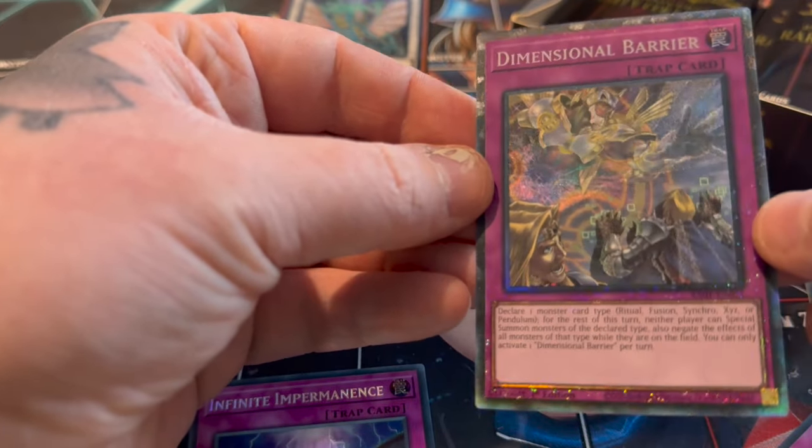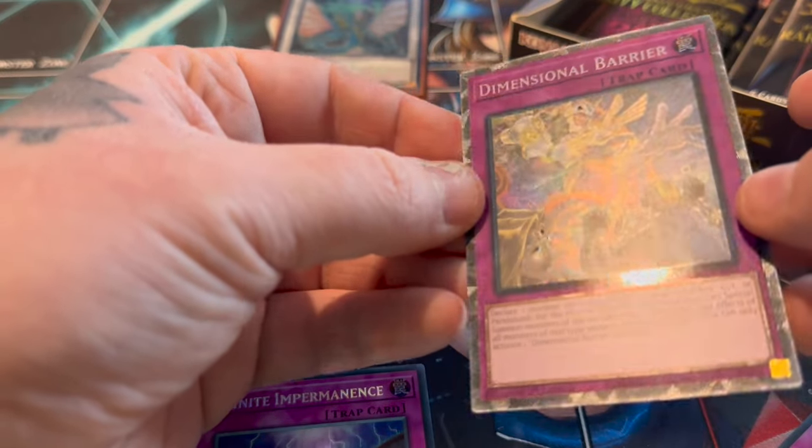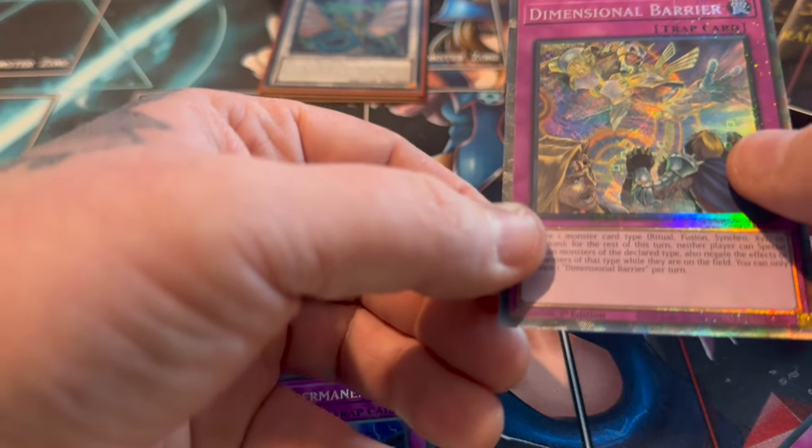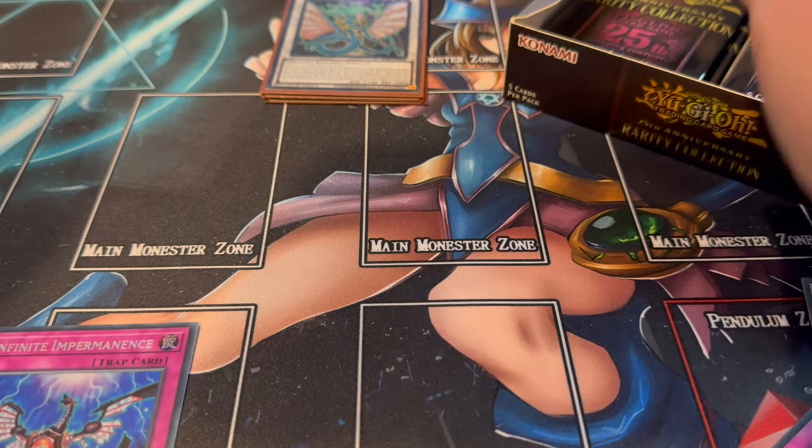We've also got another hit - a Collector's Rare Dimensional Barrier. That's lovely, that looks really nice. Need more sleeves - how do they make these cards? So, Impermanence - happy to have that one.